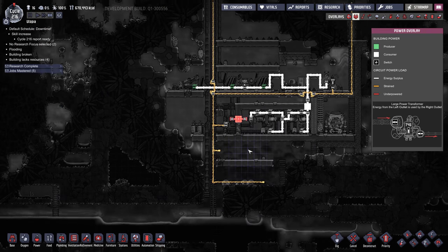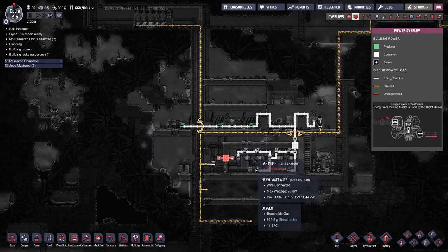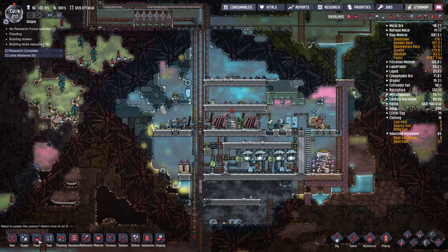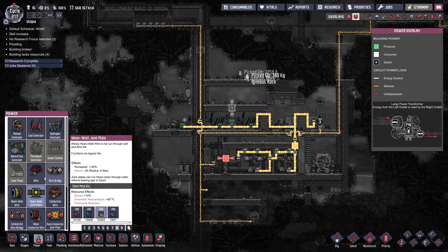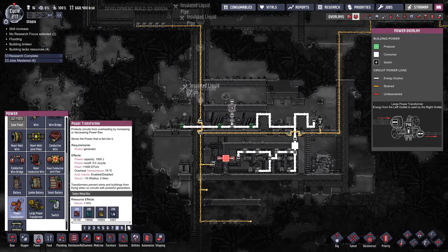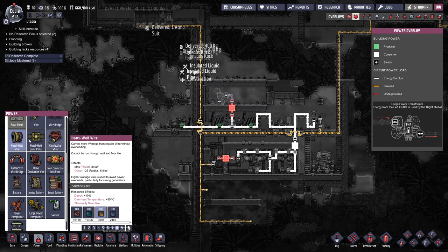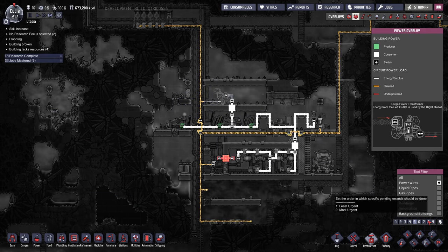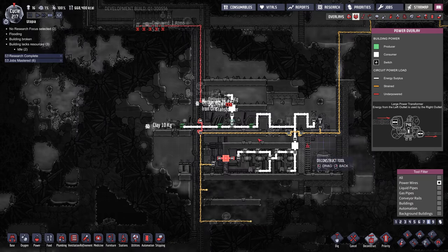And then power. Let's do another heavy watt-wire joint plate here. Then a transformer — small one's fine, out of gold, right there. Heavy watt-wire in there and regular wire out this side. And then we're going to cut off this wire here. We can take out that bridge — there we go.